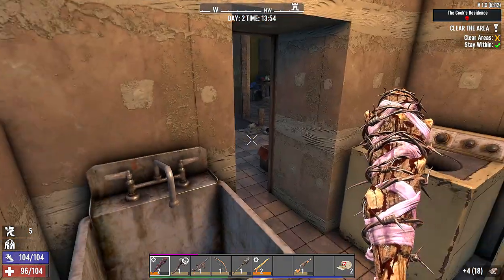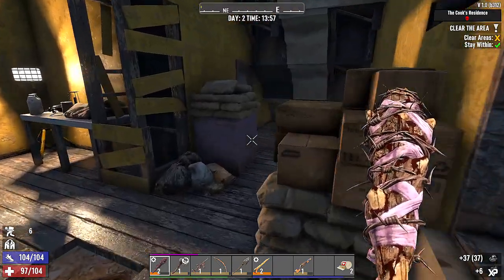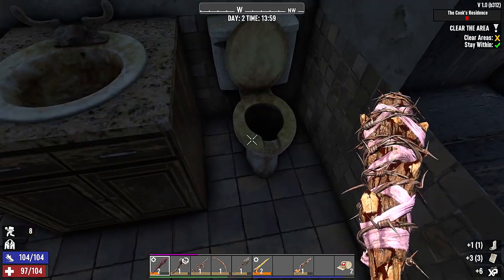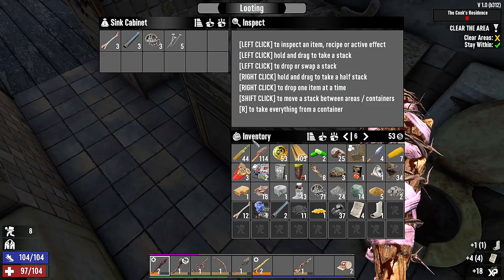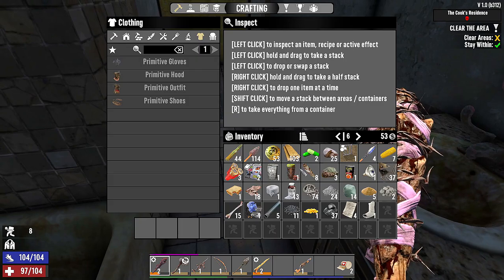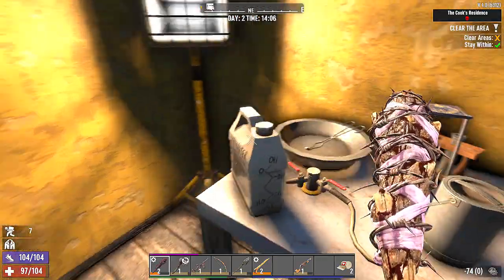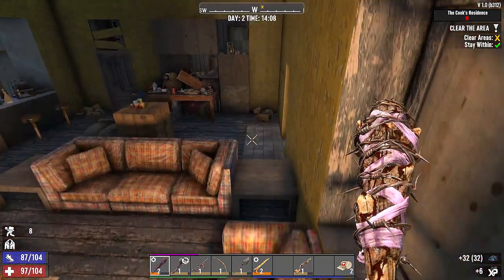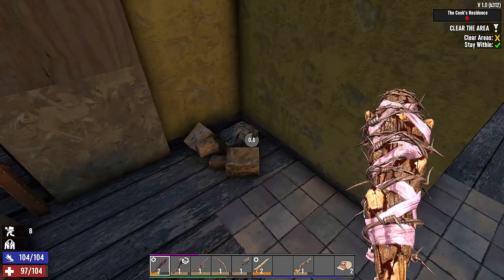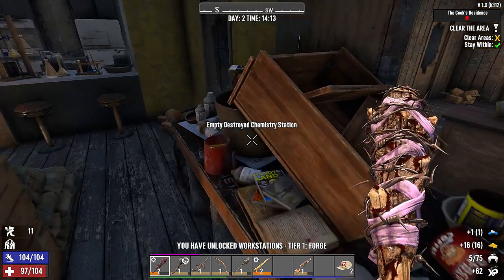Well, that was quite the mess. Let's see if we can get through here — chemistry station, coal in there. Is there anyone taking a dump? A cast — that's good. We have keys. Look at that — antibiotics! That's awesome. The cookhouse, which was clearly used to make drugs. Moving on — especially you kids watching.